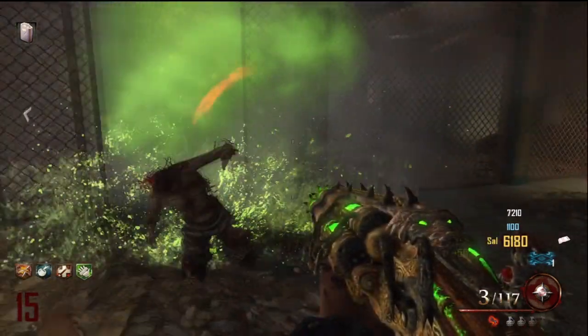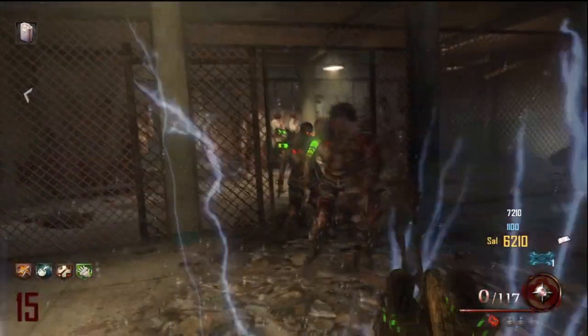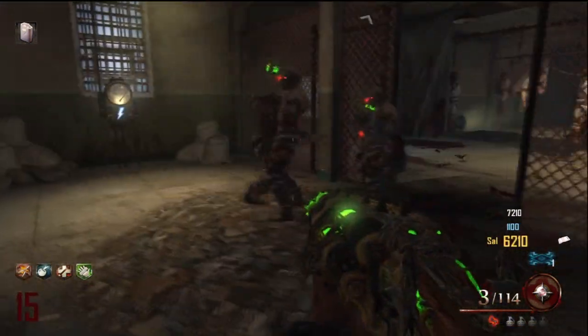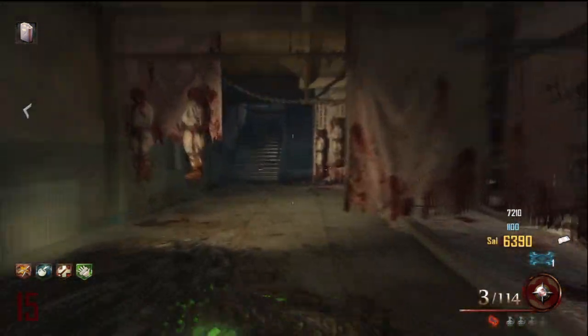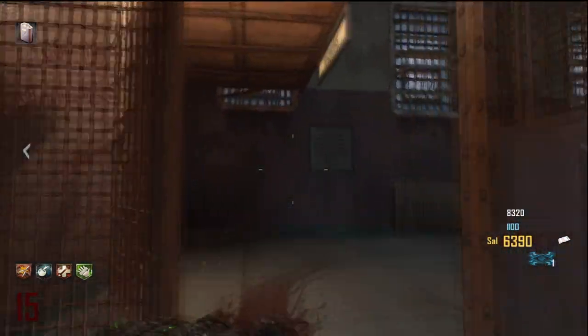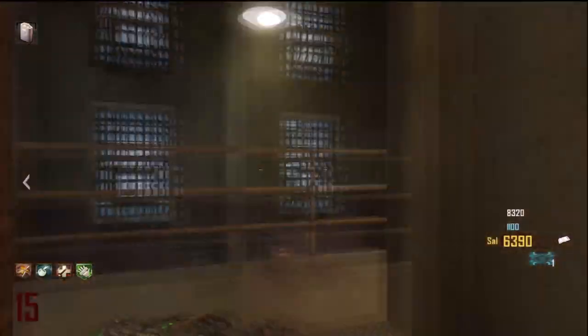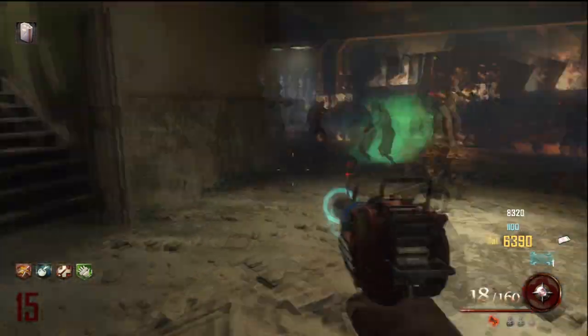Now you're gonna want to get the Vitriolic Withering — I still can't pronounce the name — but it's the Blundergat pack-a-punched and the acid gat all in one. You have to get that gun and come into the laundry mat and get a lot of kills in there with the weapon. Once you've gotten enough kills, you will hear another laughter as if you've gotten a teddy bear in the box.